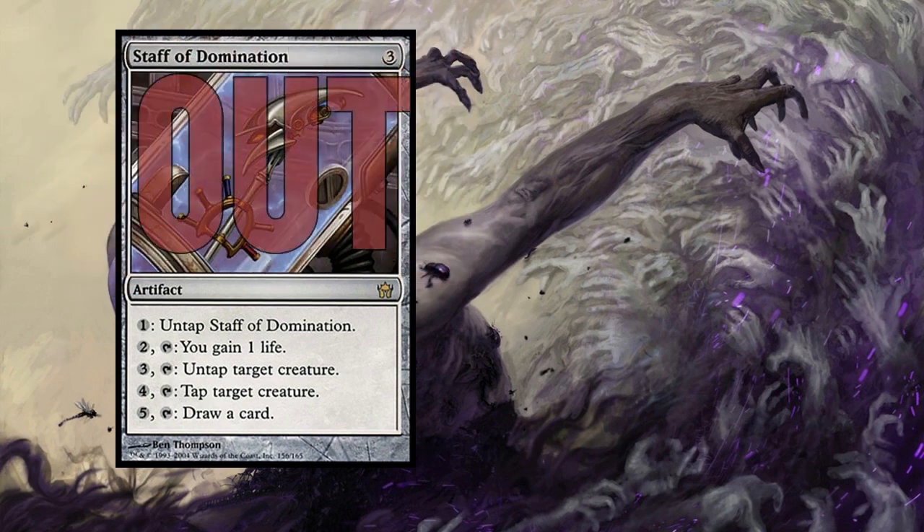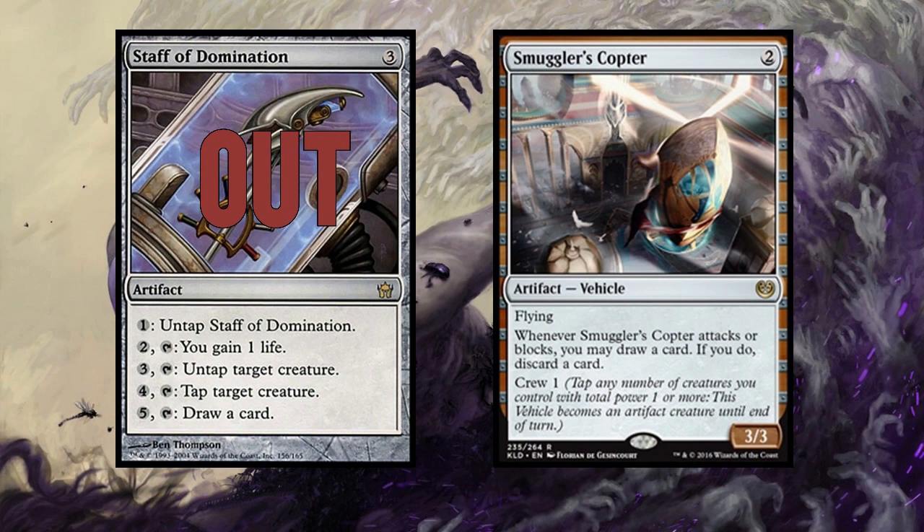Staff of Domination is replaced with Smuggler's Copter. This is interesting because it's not really a one-for-one trade — you're looking at a combo finisher versus an awesome aggro card. I think Smuggler's Copter belongs in cube: it goes with mono-white aggro, red aggro, and even some mid-range strategies — it's wonderful and very flexible, and that's exactly why it belongs. Staff of Domination is very inflexible — it's only truly powerful when you have a Metalworker or Rofellos producing a bajillion mana. Smuggler's Copter is going to be critical in a lot of aggro strategies. Good switch.